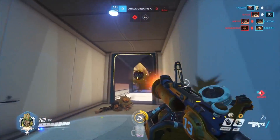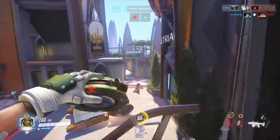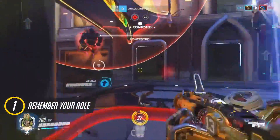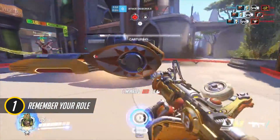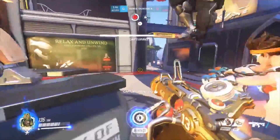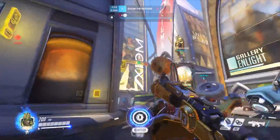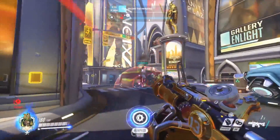The first tip narrows down Junkrat's role and says you can do a lot more, but don't forget what you're in a team for. Junkrat did get more options with the recent buffs, but understanding his traditional role is still important. Junkrat really excels at holding down a flank or a side, and then assisting the main part of combat. I always try to pick a side and then cleave towards the center.